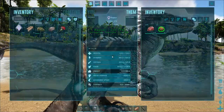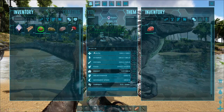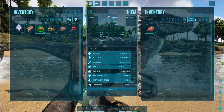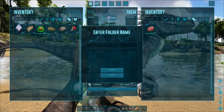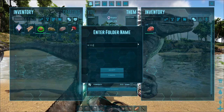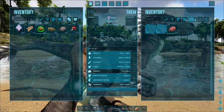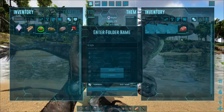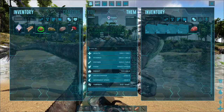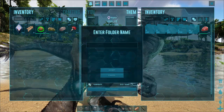Something that I do with dinos that I will breed with: H for health — 1, 1, 20. S for stamina. Oxygen. The point of this is we need to keep track of the original stats so we can see which stat the child has inherited, because we obviously want it to be the higher one from the parents.